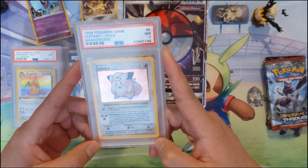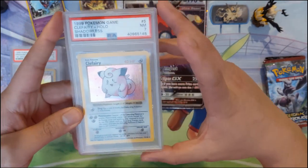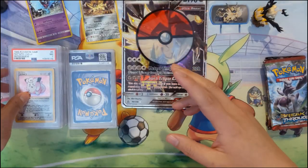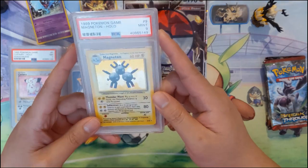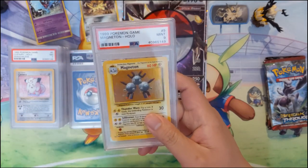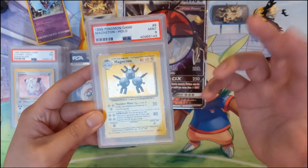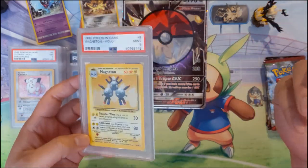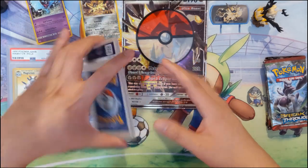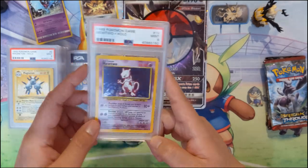Now on to Base Set — going shadowless. We have a Clefairy PSA 7 near mint, shadowless, very nice. Also a Base Set unlimited Magneton PSA 9. As I've mentioned before, if you're looking for a Base Set collection goal, the PSA 9s — minus the Charizard, Venusaur, and Blastoise — are very obtainable.